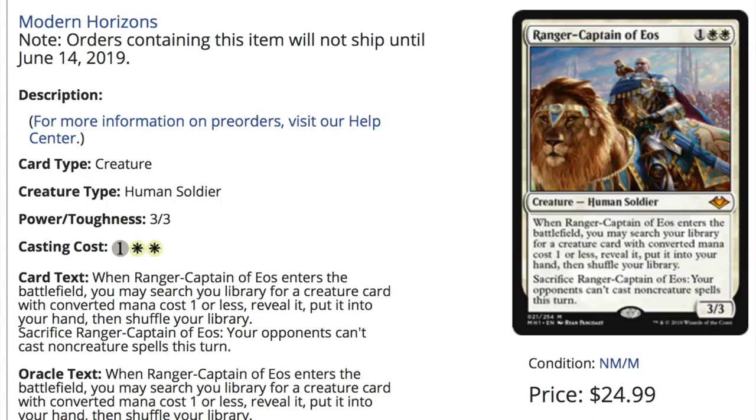You also have print-to-demand. None of the master sets — no matter how funny we think it is that they reprinted Iconic Masters when no one wanted that reprint — none of them were unlimited print runs. This is an unlimited print run. Let me explain what that means: as long as people buy it, they will sell it. That means there is no $25 for Ranger Captain of Eos. I see this card as a $10 card. I see a lot of these cards as a $10 card, best case scenario.